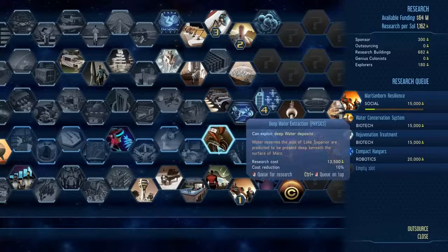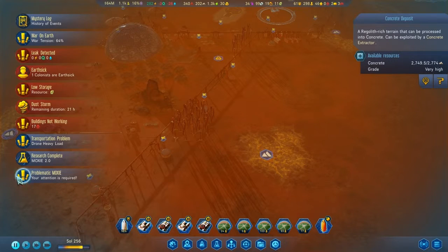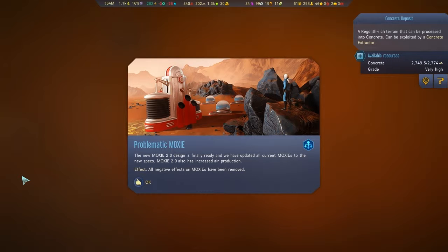I've got a new research called Moxie 2.0, so Moxie should go a bit better, although we have another problematic Moxie this time. The new Moxie 2.0 design is finally ready and we have updated all the code - oh, it's already updated, I don't need to do it myself! Moxie 2.0 has also increased air production and all negative effects Moxie has been removed.